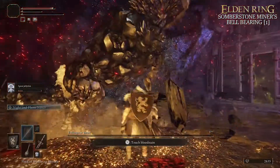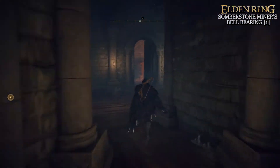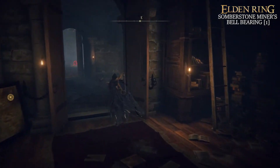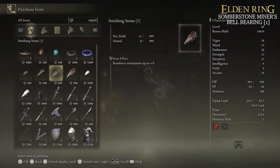Once you have the Somber Stone Miner's Bell Bearing, head on back to the Round Table Hold, go over to the Twin Maiden Husks, and give them the Bell Bearing. This will allow you to purchase Somber Smithing Stones levels 1 and 2 for runes, as well as Glintstone Scraps, which are consumable balls that allow you to produce magic projectiles.